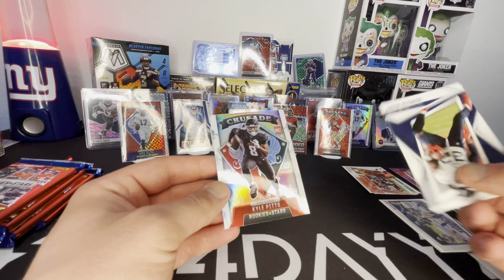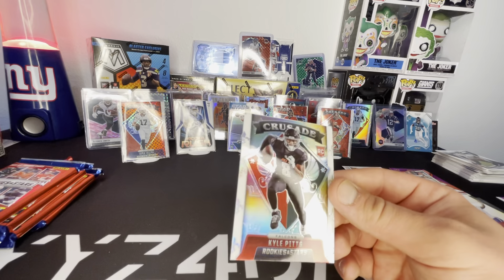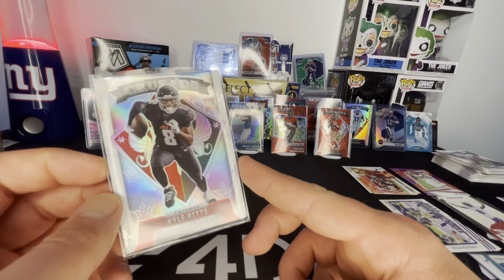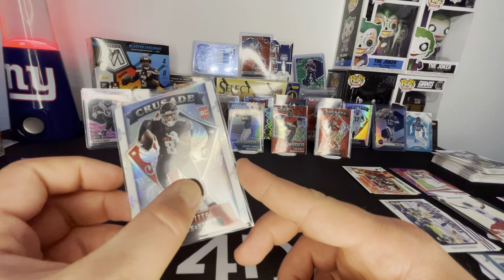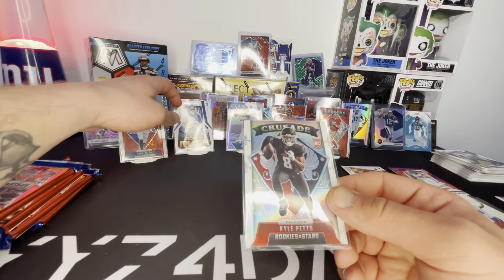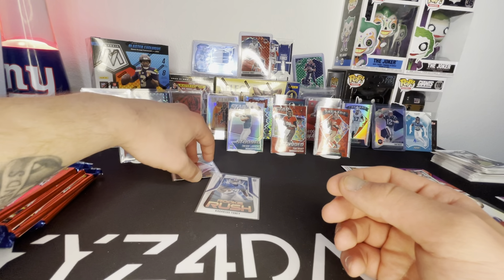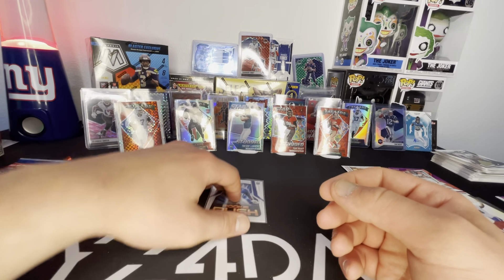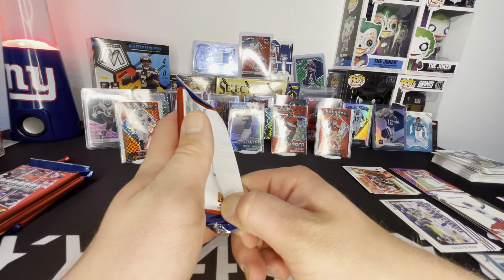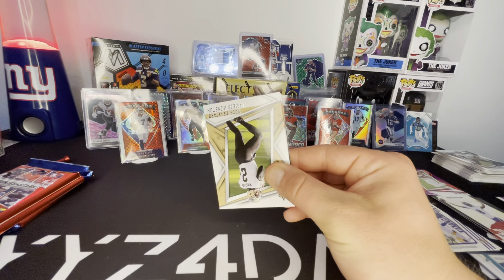Action pack Budda Baker. We got another King Henry. Kyle Pitts — that's awesome, I'll take that all day. We got two crusades this time from the blaster. I'm happy, makes up for the last one. The red and black back there looks sick. The rookie rush — since that's just a PC. I'm happy. Still have another red plaid somewhere in here.